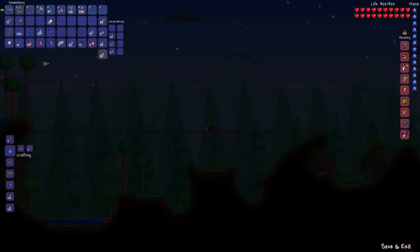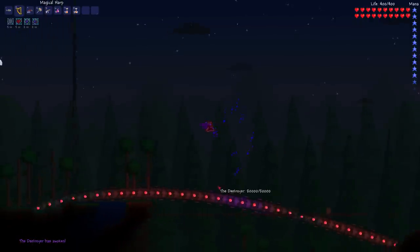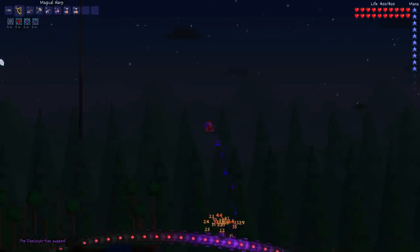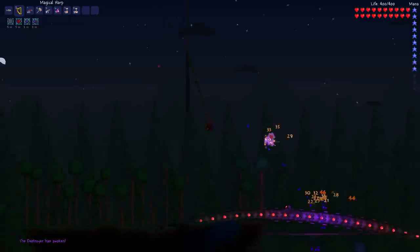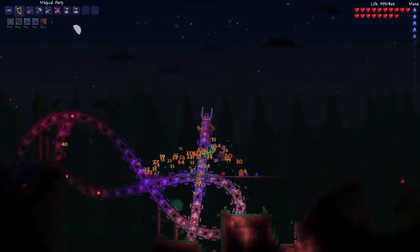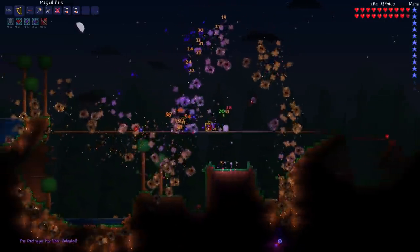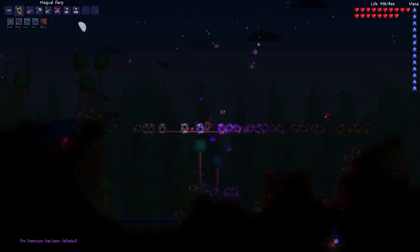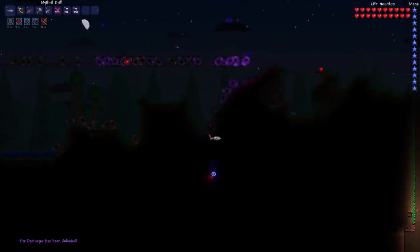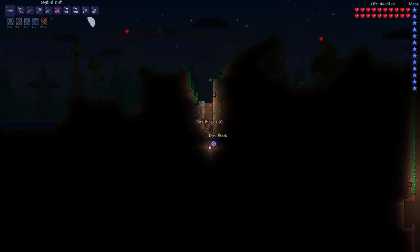Then it was time for the Destroyer — this wasn't a very long fight at all. The magical harp tore into it, which I absolutely loved. I got into a really good loop where the magical harp was killing the probes fast enough that I could replenish my mana almost instantly, and also my health. With the Destroyer you're meant to release some probes, kill those probes, and cycle — but when you've got the magical harp you just tear through it. I love this weapon so much.